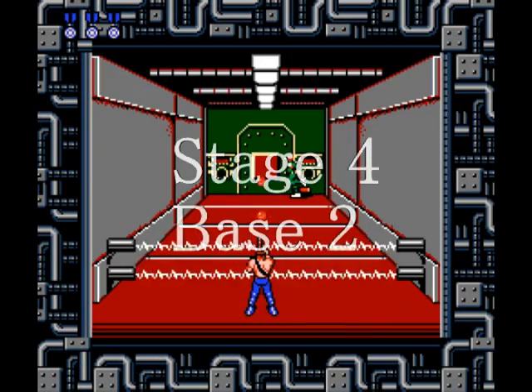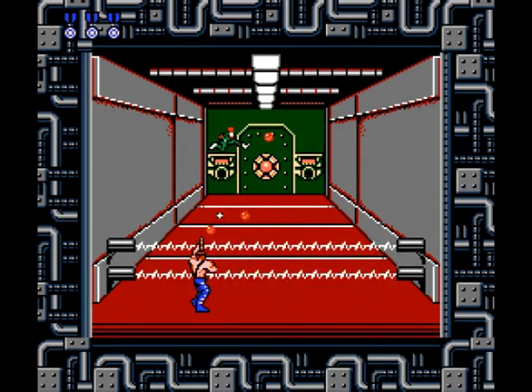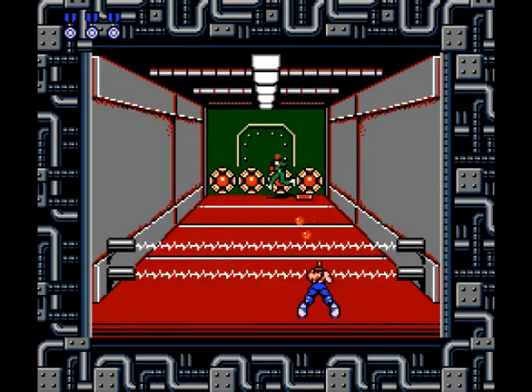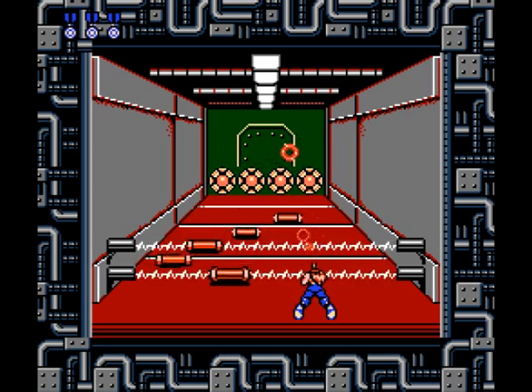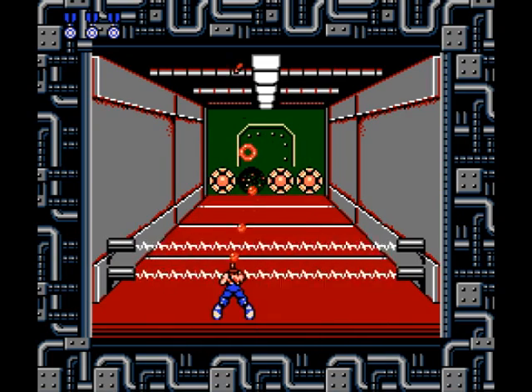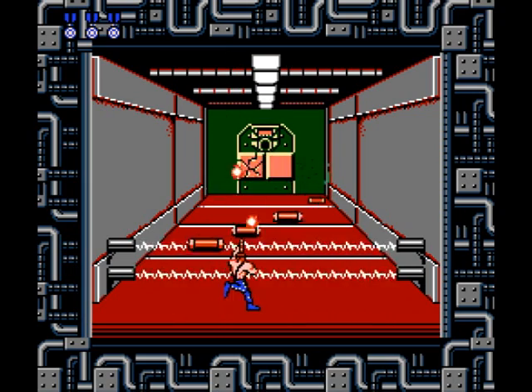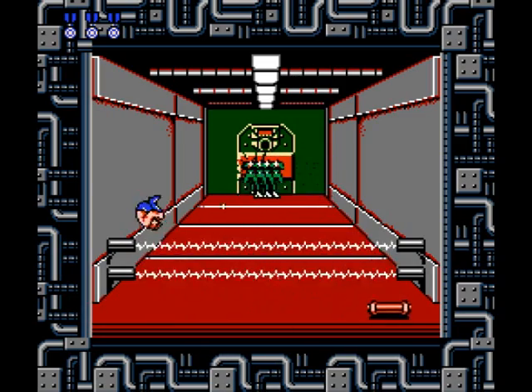Stage four is the base, part two. It's just like part one, only there are more doors — eight instead of five — and more hazards, including rolling pins in every single segment staggered around. There are also more than one lock in some rooms, and they're blocked with a shield you have to blast through first.